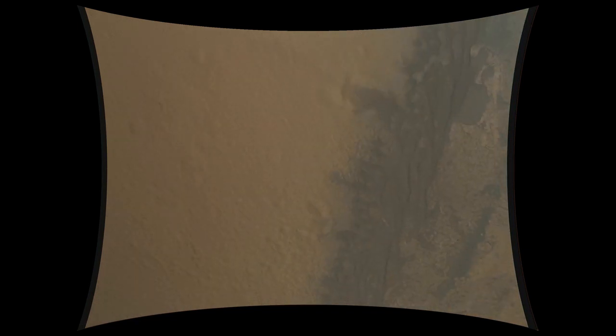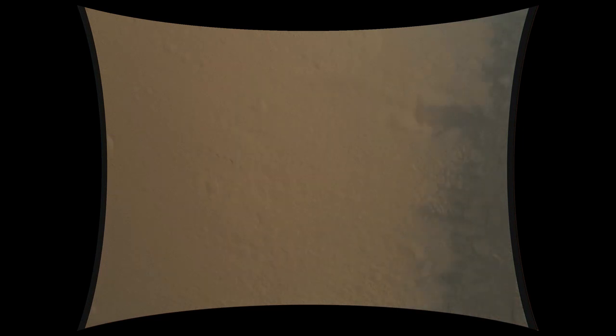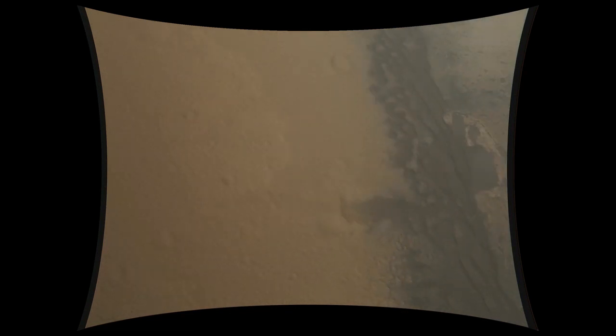Flight EDL, we've got some Tweedo warnings. It is in battle short mode, so it should power through. Direct to Earth communications at this time — we may have lost it already. We're down to 86 meters per second at an altitude of 4 kilometers and descending. We've lost tones from Earth at this time. This is expected. We are continuing on Odyssey telemetry.